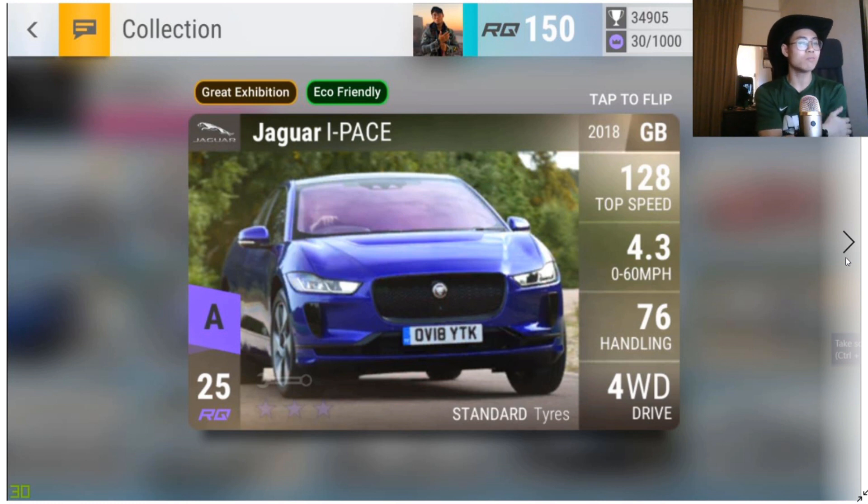The Jaguar I-Pace — I don't know much about this car yet, but the 0-60 for a four-wheel drive standard tire car is actually really good: 4.3 stock. I have the BMW 740d maxed out — also standard tire, four-wheel drive — and it hits 4.20 at 969 maxed. If the I-Pace is 4.3 stock, it might be really good maxed out. The 0-60 on this thing is insane, but it's too new to assign a Blossom tag.